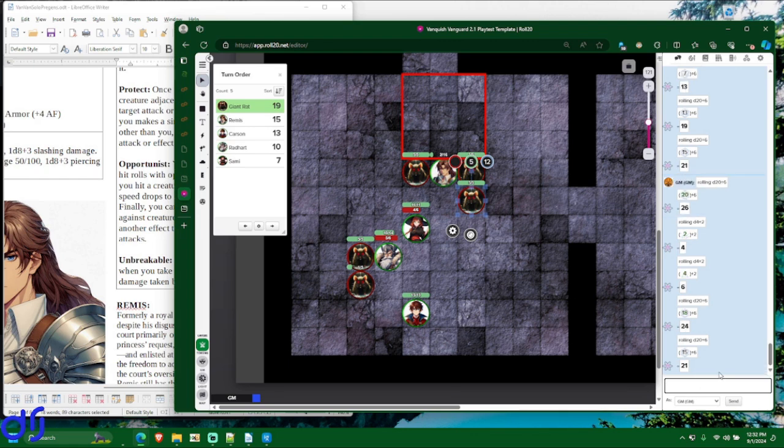The third rat attacks with plus 6 to hit — it gets through. We don't even need to roll damage because the minimum it can do will drop Remis. It does 4 damage — hit points don't go below 0 in Van Van, so he drops to 0 and is now unconscious.